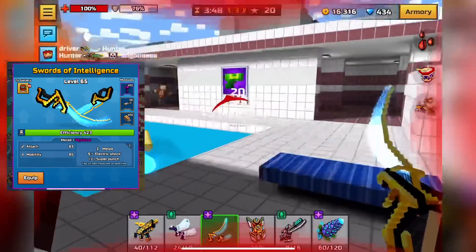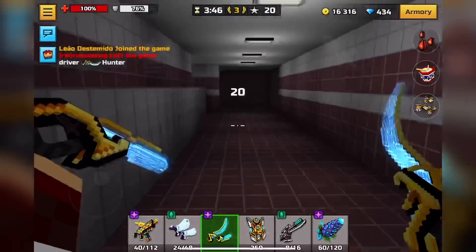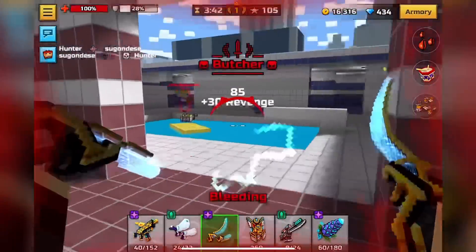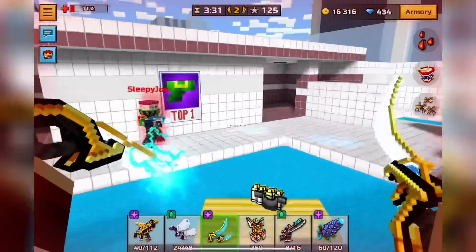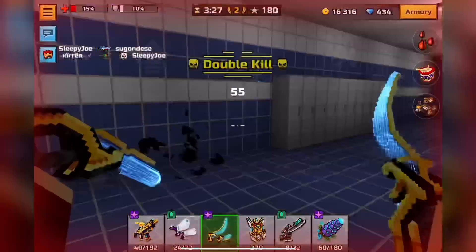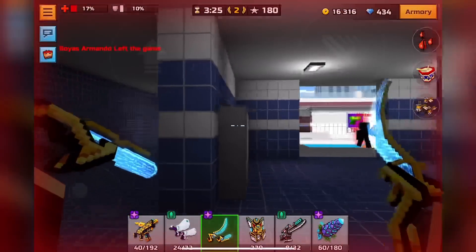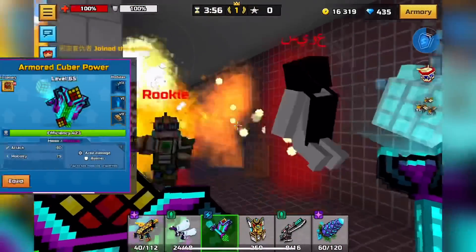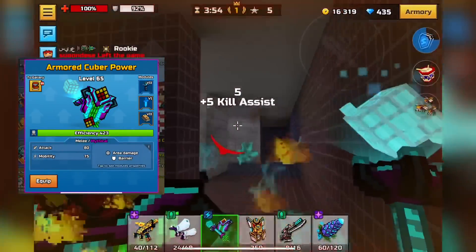Next up is Swords of Intelligence. Again, a pretty generic two-shot super punch weapon — it hits headshots, which is pretty nice, has pretty decent mobility, and really good attack speed. So its DPS is decently high, making it a pretty good all-around melee weapon to have.